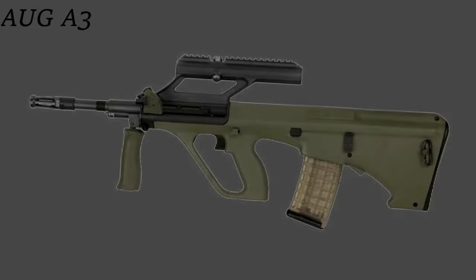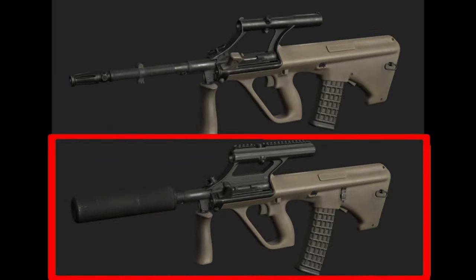The next variant is the AUG A3. This one features a low mount 1913 Picatinny rail, but can also have a 1.5x or 3x integrated optic with a Picatinny rail on top. This is the one BSG showcased on Twitter — it's the bottom one in the picture.